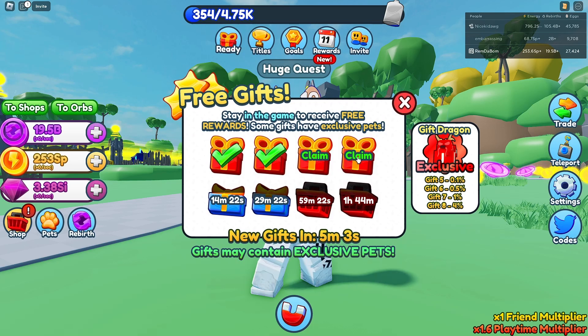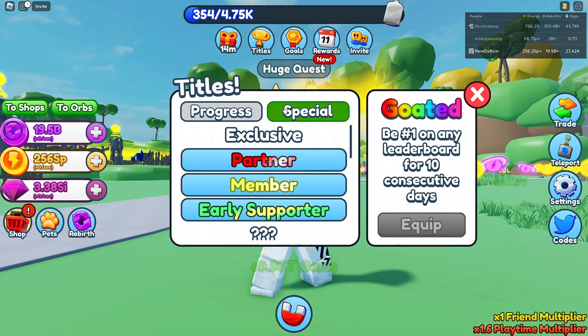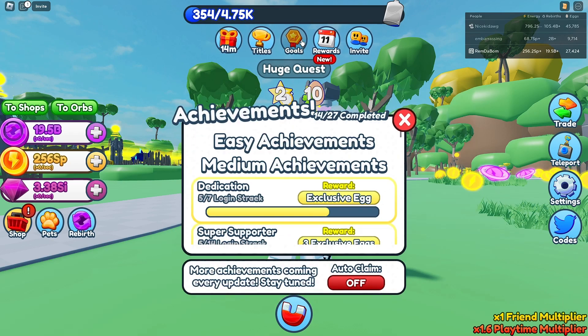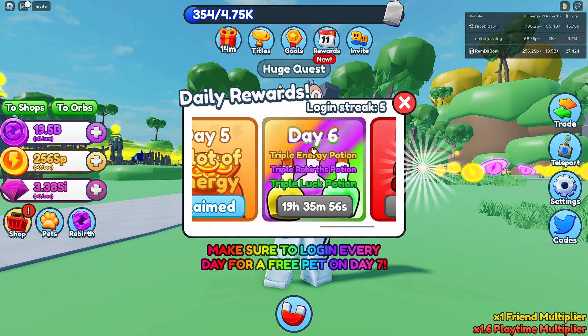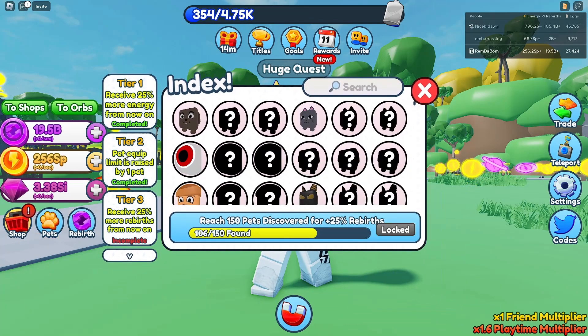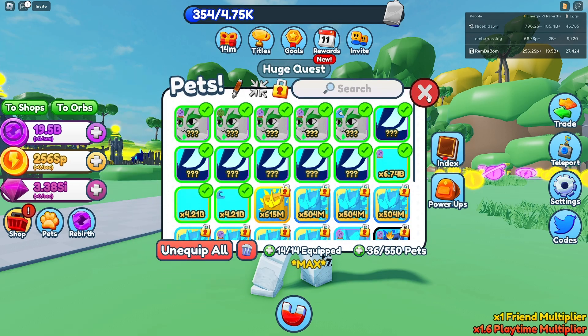There are gifts but I don't know what changes they did. Nothing new in titles — just title fixes coming next update. There might be some new goals I think. Rewards — nothing new. With the pet index though, at tier 2 you do get a pet.